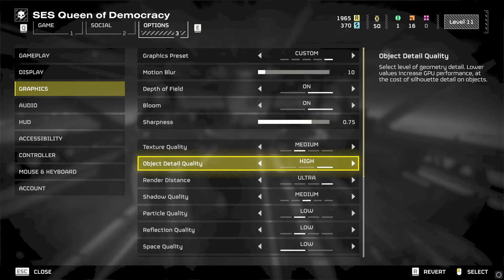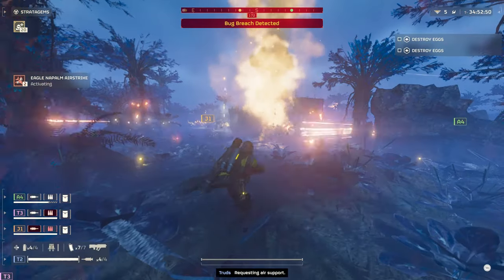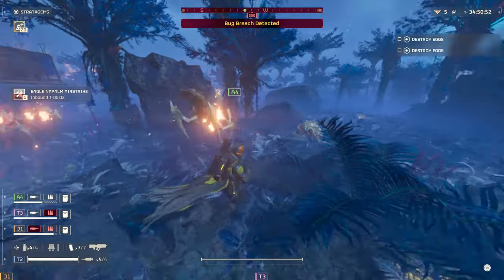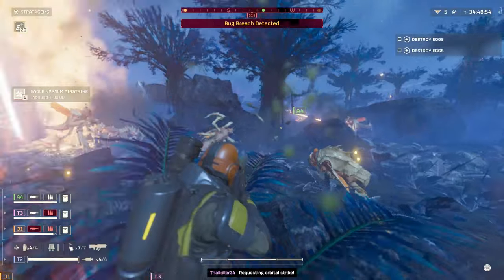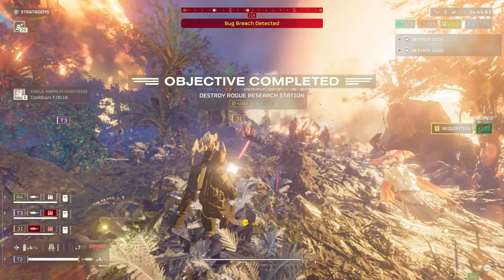Object detail quality adjusts the quality and level of detail in certain objects and character models. At lower settings you'll generally see more objects pop in, especially on the battlefield, which can be immersion breaking. Fortunately, performance-wise there is very little difference between the lowest and highest settings, so you can definitely afford to crank this up to high.